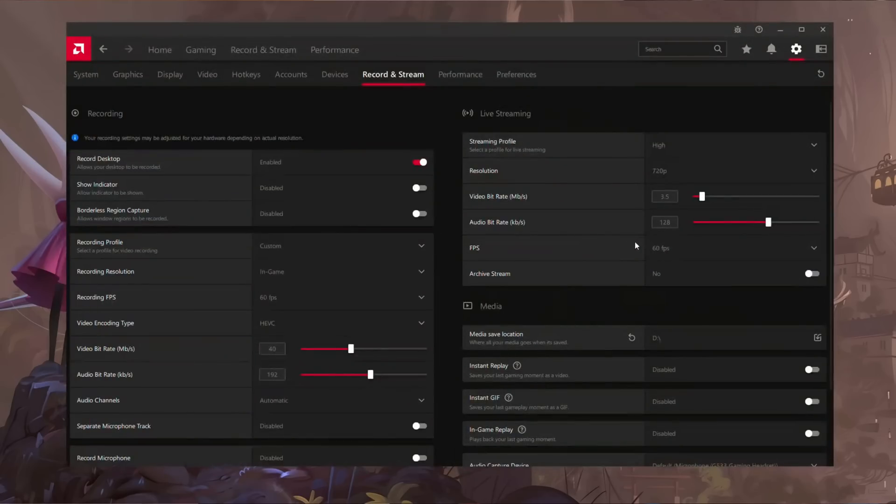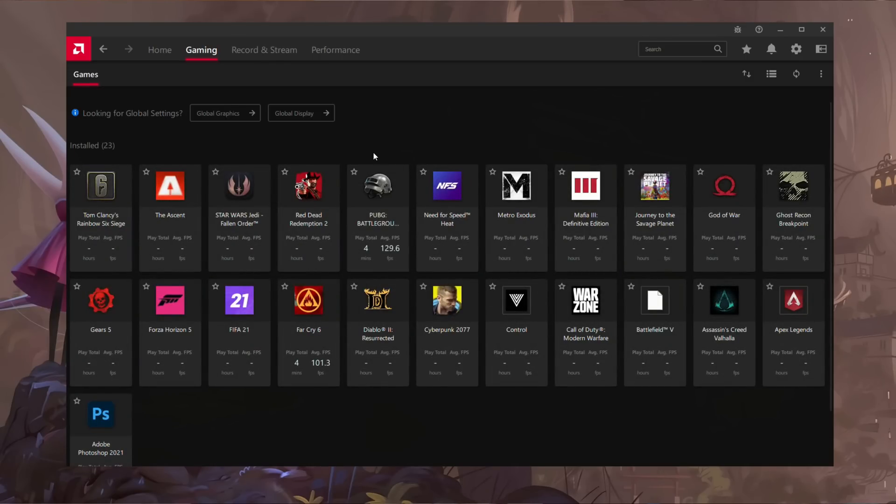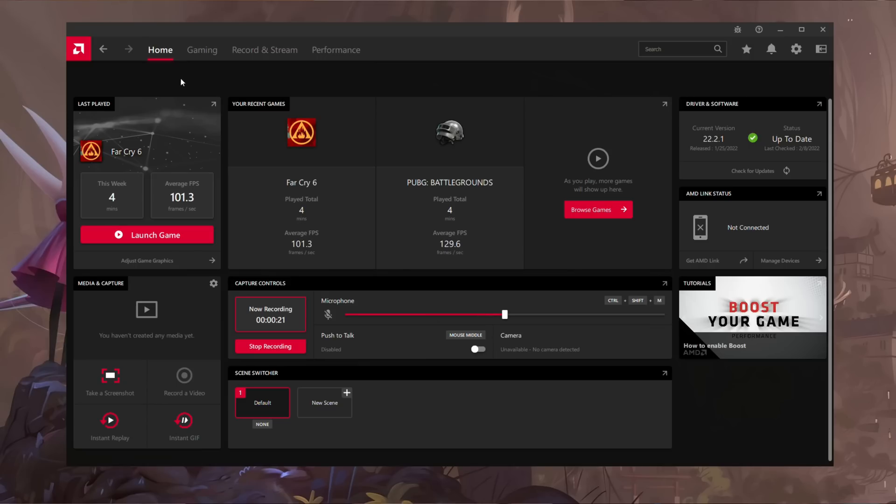As for my experience with this driver — comparing to the 21.12.1, 22.1.1, and 22.1.2 — I think these 22.2.1 drivers are the best so far. Performance is more or less on par across all cards. But bugs like the Radeon Software randomly closing, which happened a lot with the RX 580 and 5700 XT on previous driver versions, don't happen as much. Since installing 22.2.1 on both the 5700 XT and 580, the software didn't randomly close — that's a definite plus.